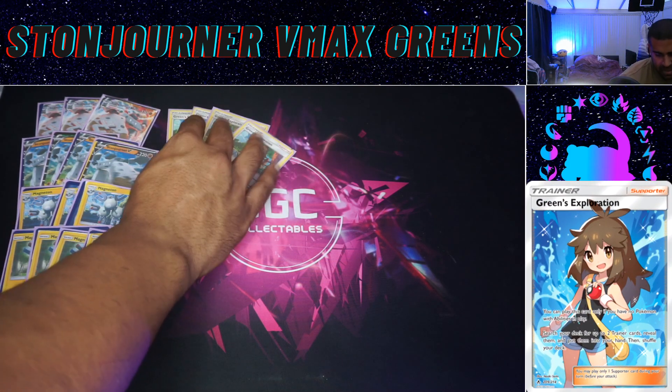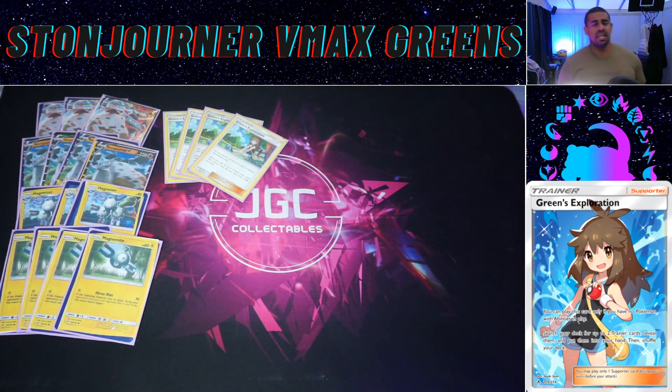We play four Green's — I love a bit of Green's. Marnie looks like it's being played a lot more in post-rotation format, which does hurt Green's, but you can always leave a Magnemite down and try to evolve it, then pop and go back to your supporters. Green's lets you search for any two trainers — Karate Belt, stadium, Energy Spinner, another supporter, all that good stuff. It's one of my favourite styles of deck to play, 100%.